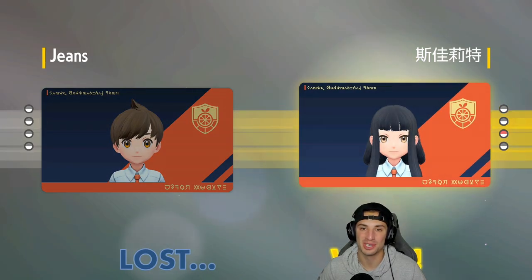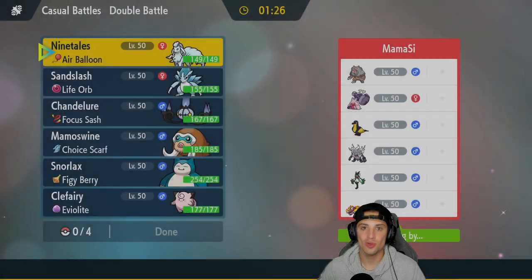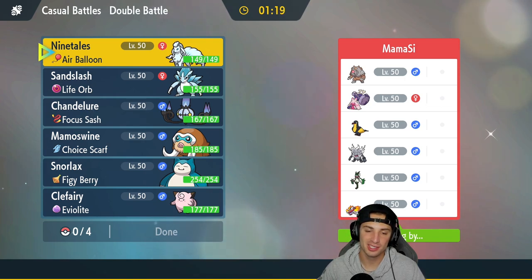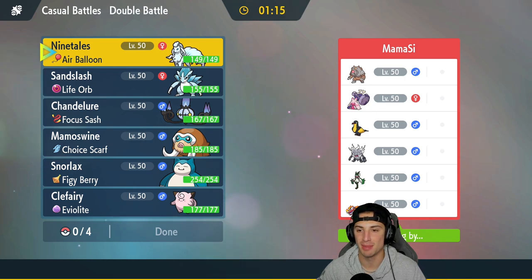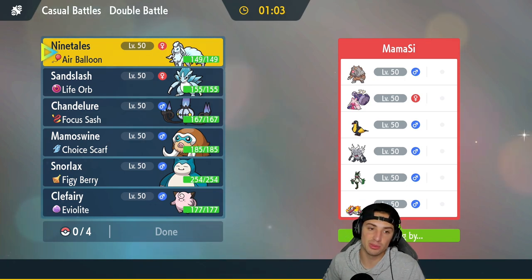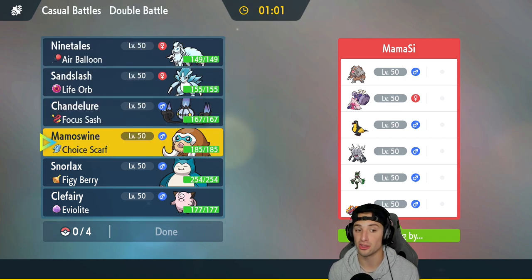We lost the first match, but Mamoswine and Chandelure got some work done — it was just the Make It Rain from Gouging Fire that was too much to handle in the back end. Now we're going into match two, going up against a Skeledirge and Meowscarada team alongside Annihilape, Kilowattrel, Tinkaton, and Blood Moon Ursaluna.